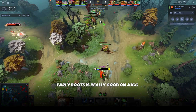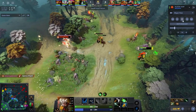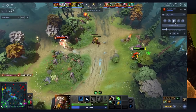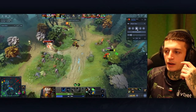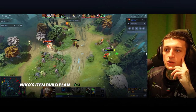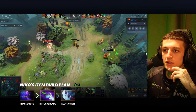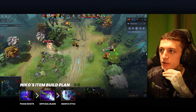Jug benefits a lot from boots and you want to get them fast — some other carries don't buy boots as early as Jug does, but of course you have Blade Fury (spin) and you need boots. Another thing you should be thinking about from this point is that I'm already set on my item build from minute 1 or 2. I already understand what I should be buying. I already know I'm going to buy Phase into Diffusal into Manta, without needing to create any uncertainty in my mind at all.